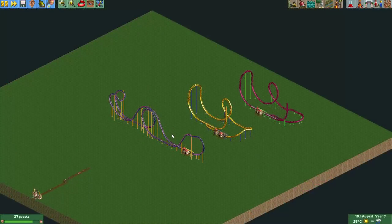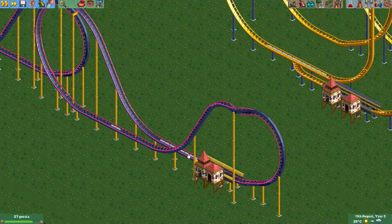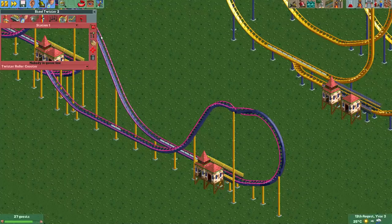Here's the park where I have the three types of triple launch coasters that I made for my examples. You can see the layout that I put in the Great Circle and the Spacebase park.